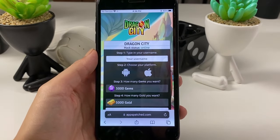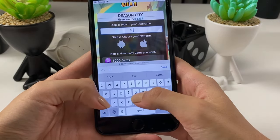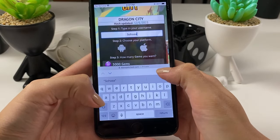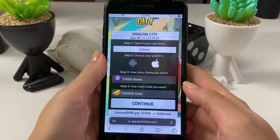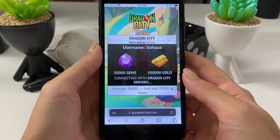Once we find it, tap on it. Then type in the username you use within the app, choose the platform you're using, and choose the amount of gems and gold you want to get. Once you're done with all of these steps, just tap on Continue.